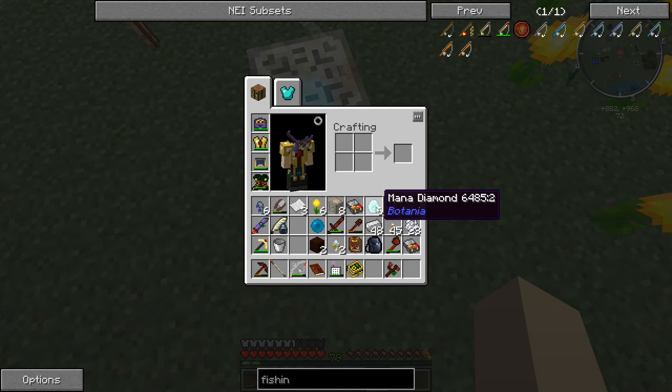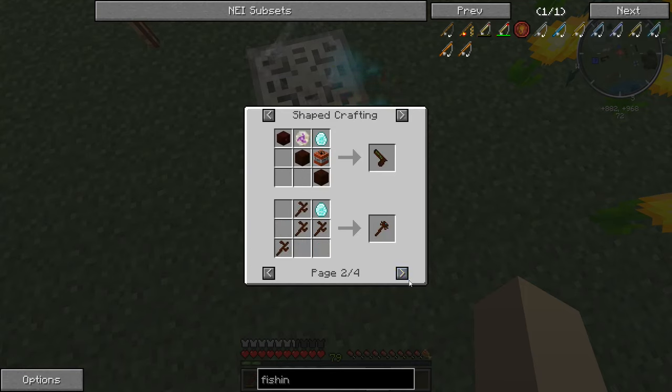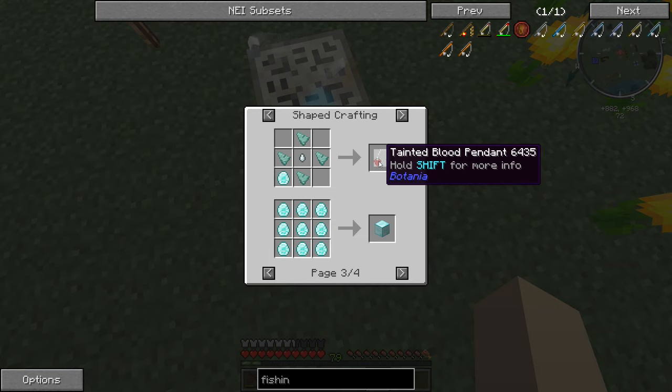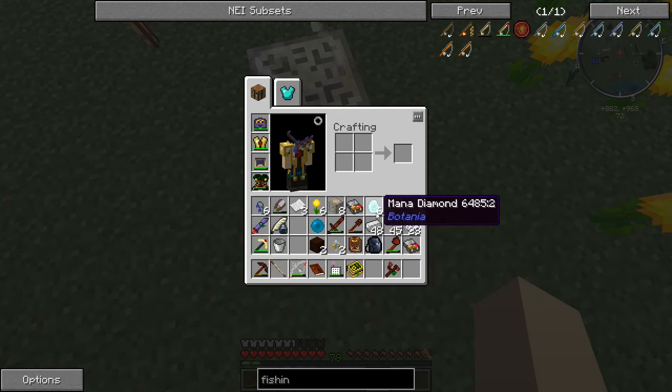Okay, well there you go. We have a... can I turn that back? I don't think I can. Mana Tablet. I don't know what that's for. There's the other guns and stuff. Block of Mana Diamond. Tainted Blood Pendant. Runic Altar. And that gives us the Rune of Lust. But now I have six Mana Diamonds - I don't need that much.